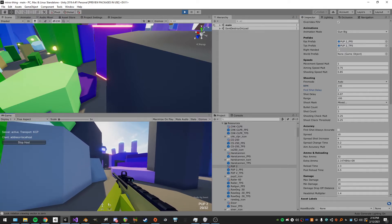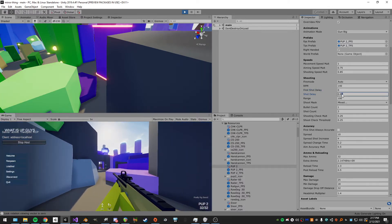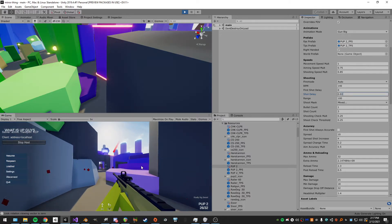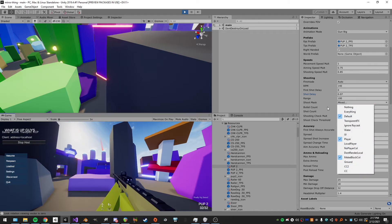We have the delays: first-shot delay is zero, but if I make it one you can see it starts lagging behind. The shot delay determines how long it takes between shots — I can change it to 0.1. Then there's the range, the shoot mask (just a layer mask), bullet count, and shot count.